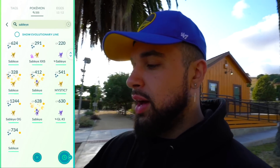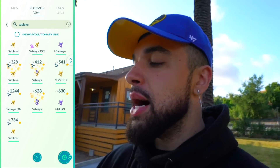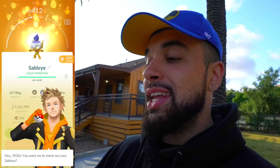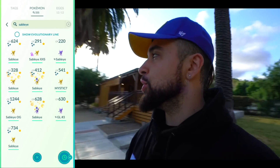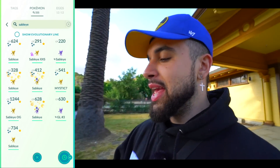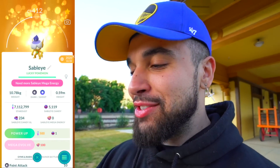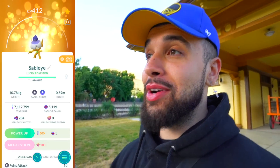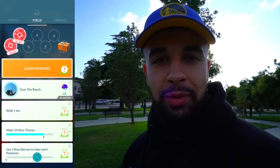I've always wanted a hundo Sableye — I have a shiny shadow extra-extra-small, which is insane, and a very rare lucky costume Sableye from Halloween a few years back, but not a hundo. If I can secure one during this event that'd be awesome. I'll probably mega evolve it — the Mega Evolve button is already there. We knew Mega Sableye was coming after the accidental leak, but it's still awesome and it is so cool.